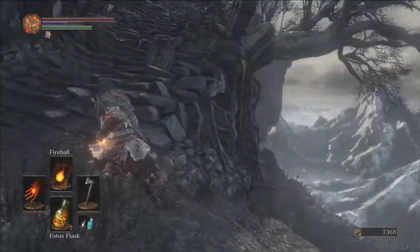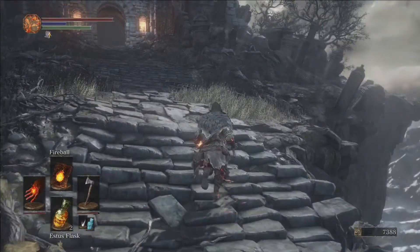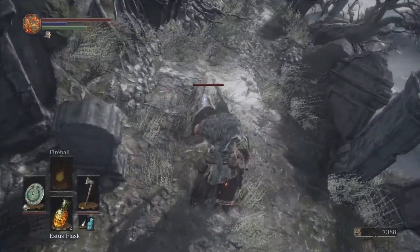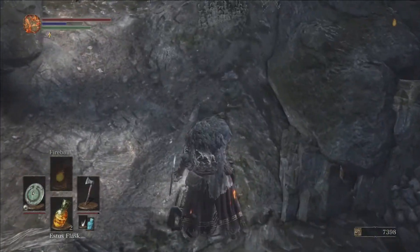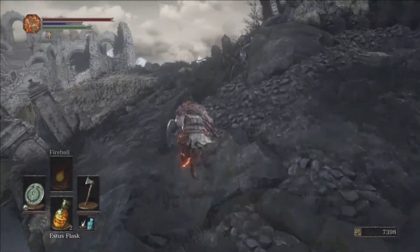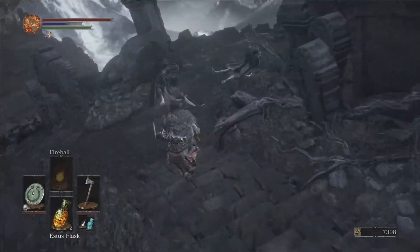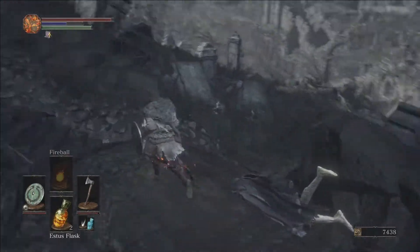If you don't kick that guy off the cliff, I don't understand you - there's no reason not to kick him. We'll have a dog around the corner here, so go ahead and pop the shield on for that. We've got quite a few things to grab around Firelink, and an enemy to kill for a decent dex weapon. We'll kill these hollows over here and then grab our east-west shield.